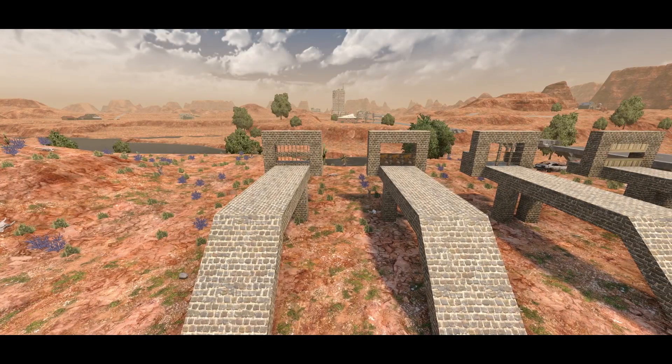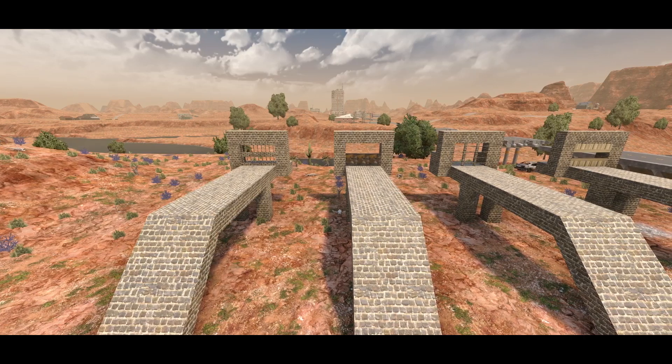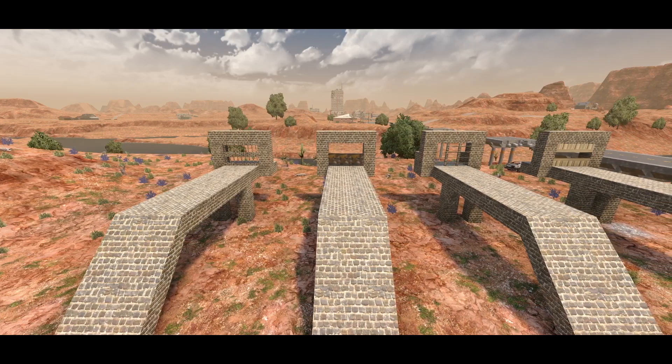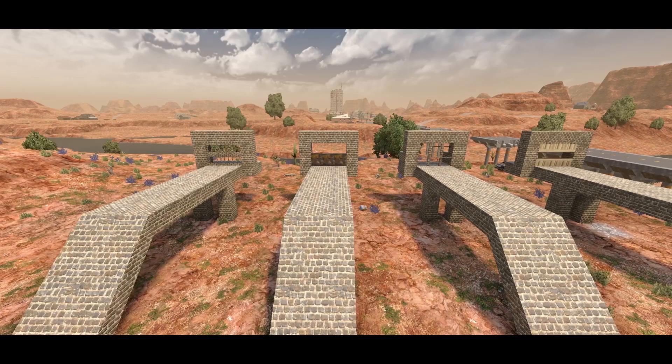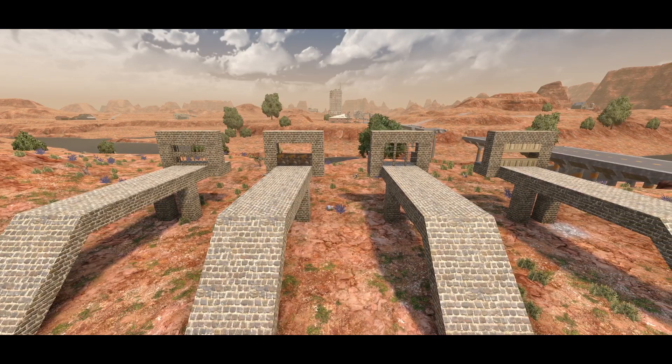I've been doing some testing with cop zombies in 7 Days to Die. I'm trying to find a block that stops the cop zombies from seeing you entirely. I have not found that block just yet, but I have found some other interesting cool things that I thought you guys would be interested in taking a look at.